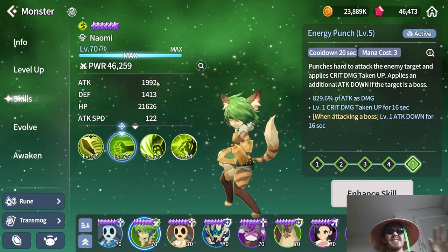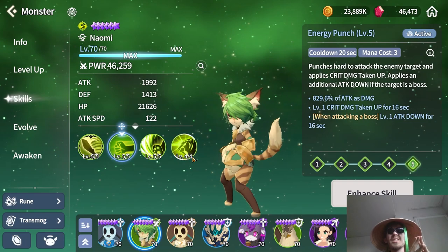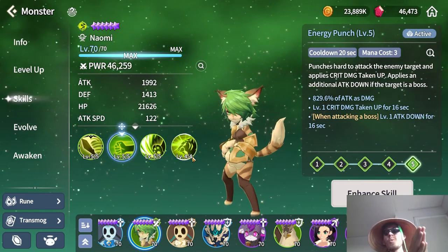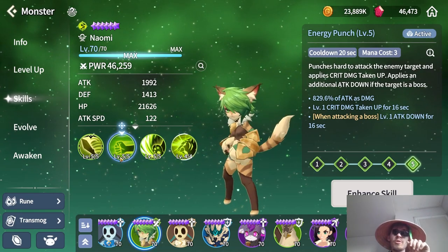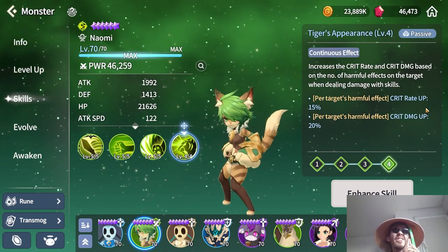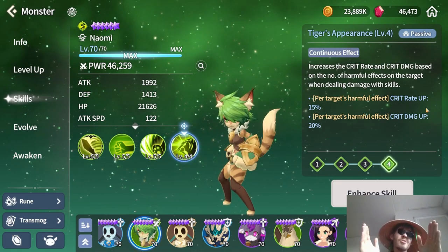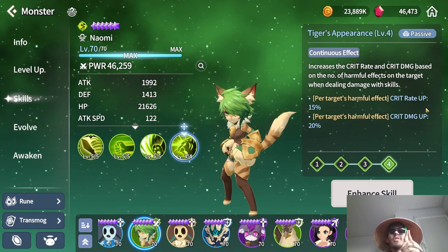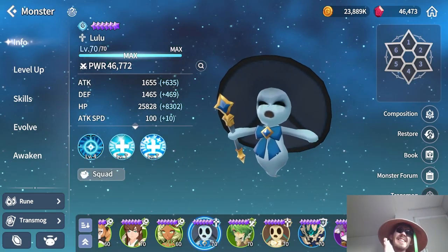The second unit — probably not a mystery since a lot of players suggest building her — is Naomi. She'll pretty much be the only useful Martial Cat in her family. She has a very high multiplier skill with useful effects at low cost. Her passive also increases crit rate and crit damage because raids usually have a bunch of debuffs. Naomi is an amazing damage dealer — mine is fully awakened, fully evolved, and she's basically my main damage dealer in raids.